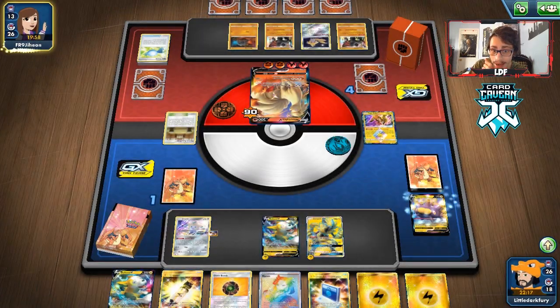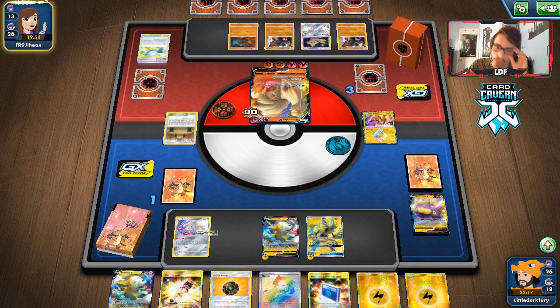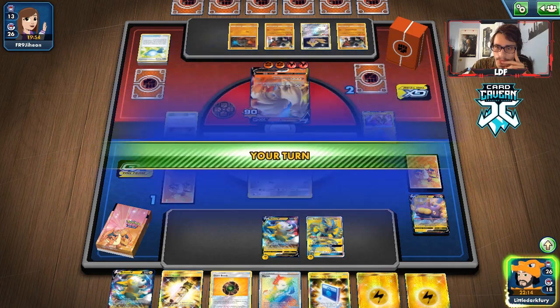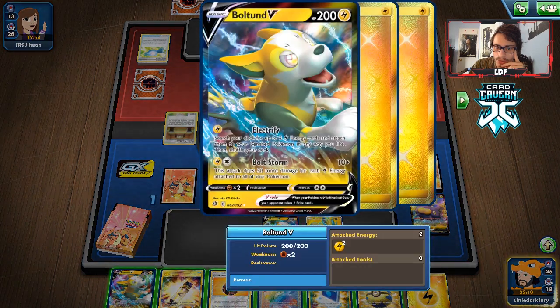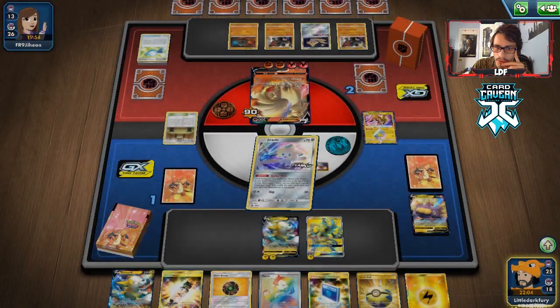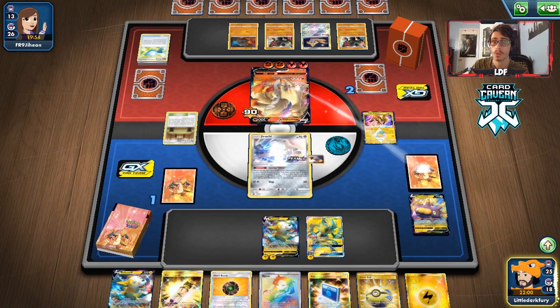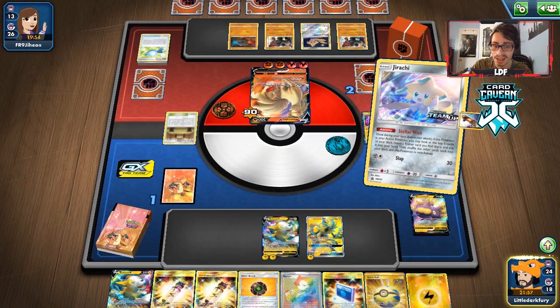Just pray they don't find a Reset Stamp. A Stamp to one would prevent me from winning. Okay, calm — that's not a Stamp, that's good. I don't think they can find their Reset Stamp. Triple heads again! We can just knock this thing out with Bolt Storm for 130. We managed to take out a Sandaconda Coalossal deck — that is something I was not expecting to happen at all. But here we are.